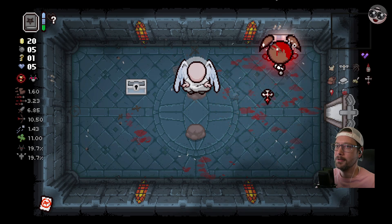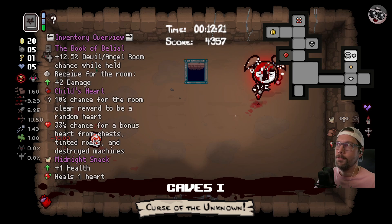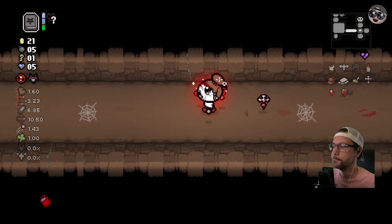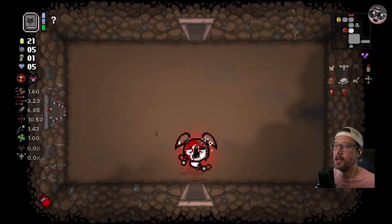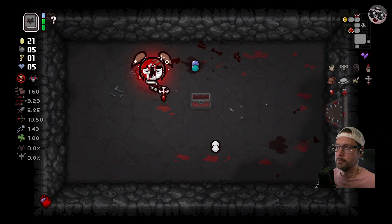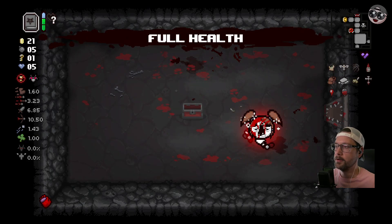All right, we got flight. Is that going to help us with anything? We could go in the cursed room. I don't know what we're at for HP but we can sacrifice the half heart. There's a full health pill - I didn't see what color it was. It was like white and something.